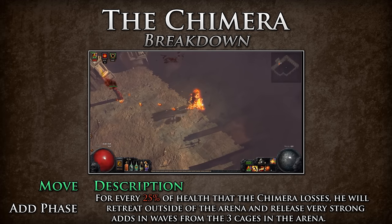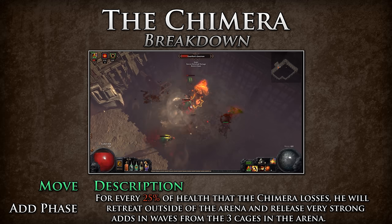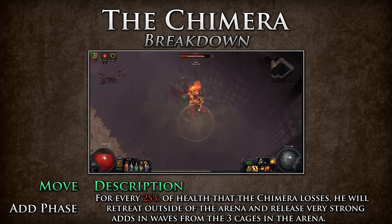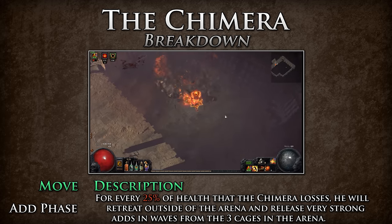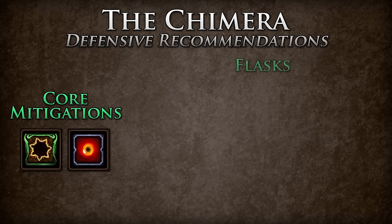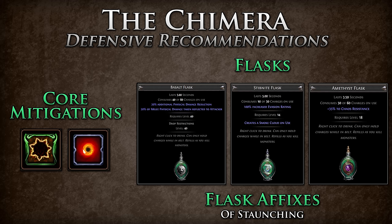For the entire add phase, you will want to move around the arena, cleaning up the adds as they spawn so they do not compile and attack you all at the same time. Make sure to keep up your defenses as these adds deal deadly damage. Once you kill three waves of adds from all of the cages, move to the bottom right corner cage to kill the mini unique boss as quickly as possible — these bosses deal very deadly damage and have the potential to one-shot you. For this encounter, you will want to make sure you have good physical mitigations. Fortify and endurance charges are good candidates. For flasks, use a basalt flask, stibnite flask, and amethyst flask base. The basalt flask provides flat 20% physical mitigation while the stibnite blinds the Chimera. If you are not chaos inoculation, use an amethyst flask base to mitigate damage from the chaos snakes in the add phase. For flask affixes, use 'of staunching' for the removal of bleeds that the Chimera and adds can apply.